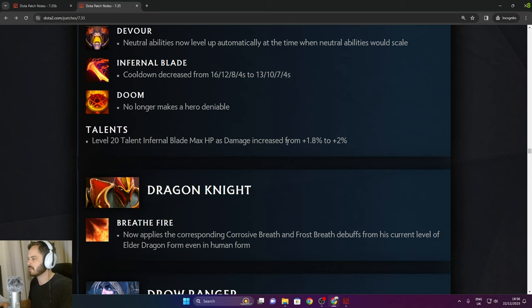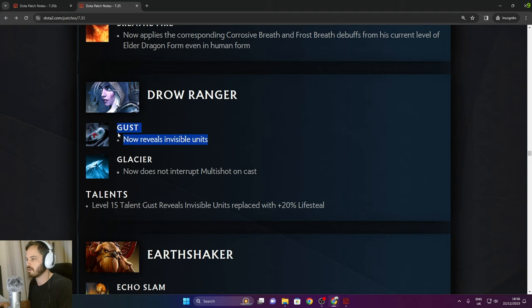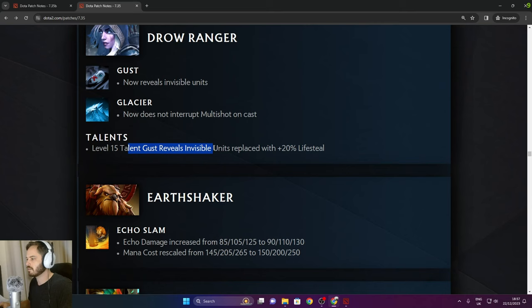Dragon Knight: Breathe Fire now applies corresponding Corrosive Breath and Frost Breath debuffs from current level with Elder Dragon Form, even in human form — really good, he needed that buff. Drow Ranger now reveals invisible units as part of the spell. Glacier does not interrupt Multishot on cast. Level 15 talent Gust reveals invisible units replaced with 20% lifesteal.